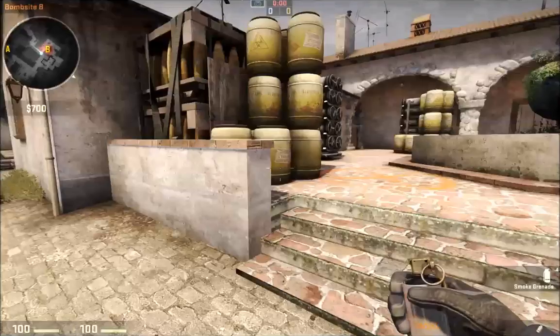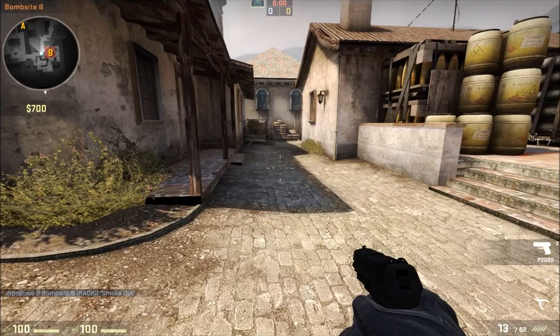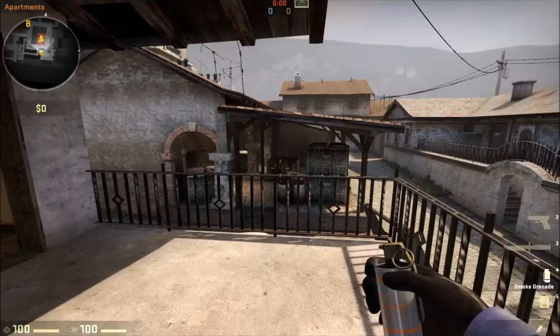CT smoke tactics are actually pretty similar. So let's say you are at B here — you can just throw a smoke like this. If the enemy is coming from B, you are either delaying them so they will wait for the smoke to clear, or they will change location. This gives you more time to set up and coordinate with your team, and more importantly it ticks down the timer — when the timer reaches zero the round ends and the defending team wins if the bomb has not been planted.